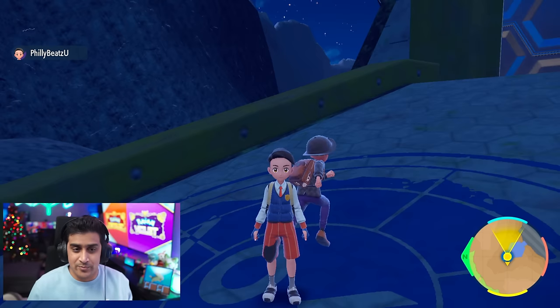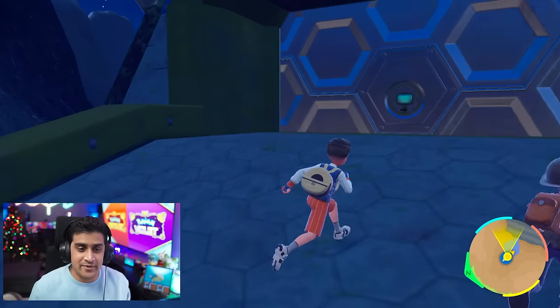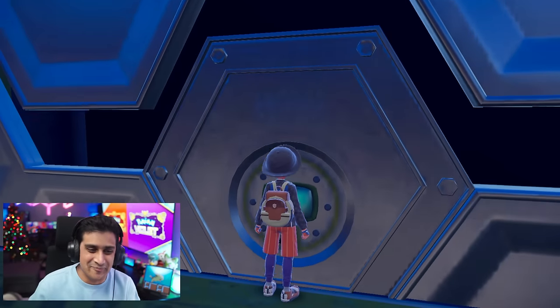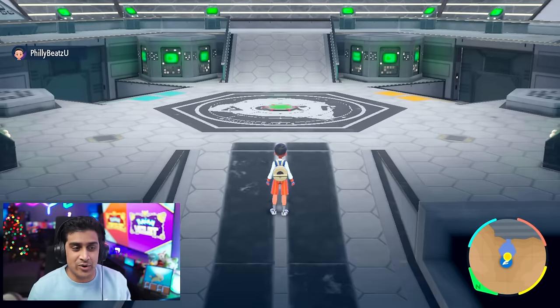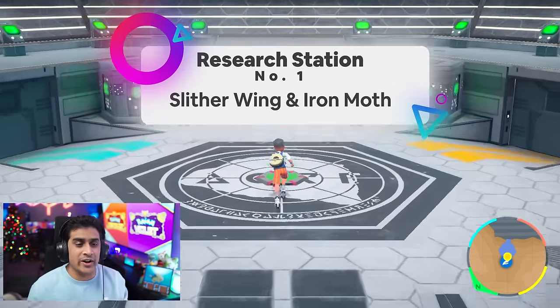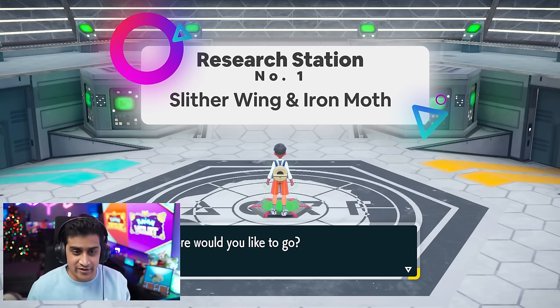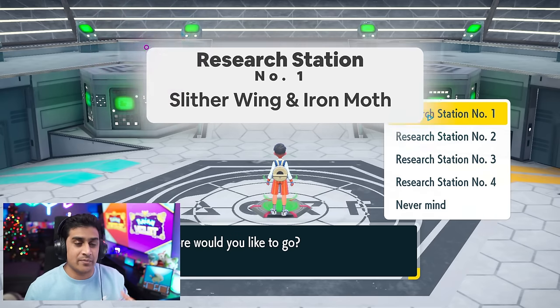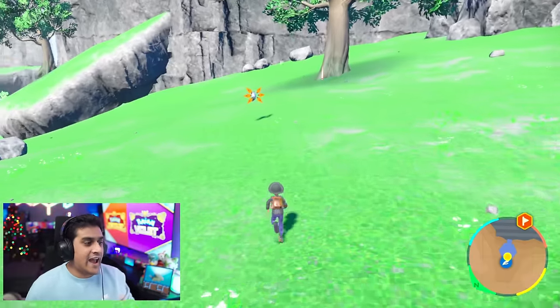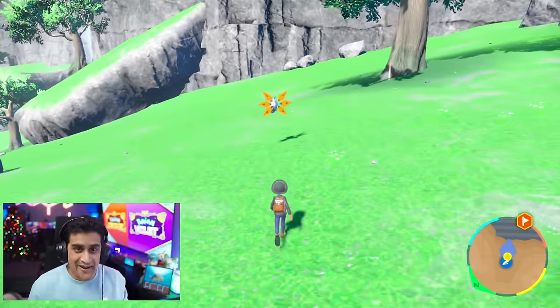Once you go to that spot, you're both going to enter into the lab. I was playing with two hands on two controllers to try to get this done. Once you enter this lab, both players will not be able to see each other anymore, just one player at a time. For the first step to get two certain Pokemon, we're going to go to Research Station number one, where we're going to be going for Slither Wing and Iron Moth.